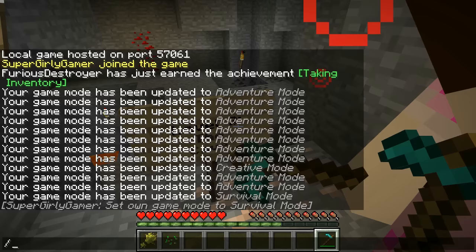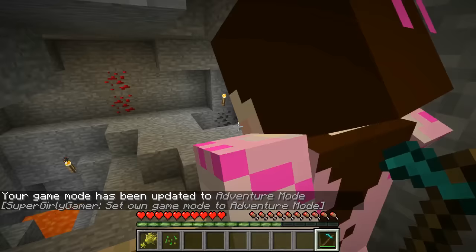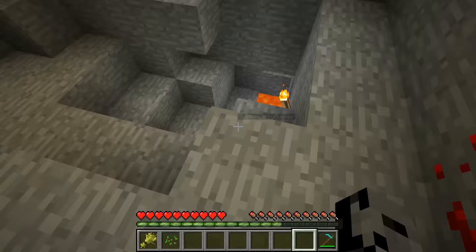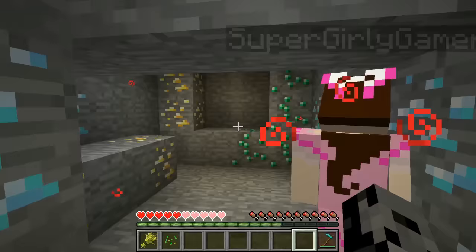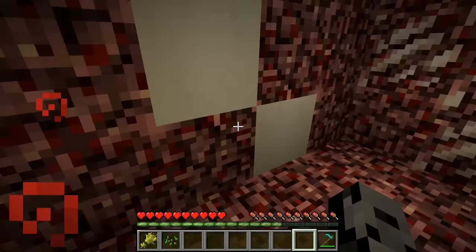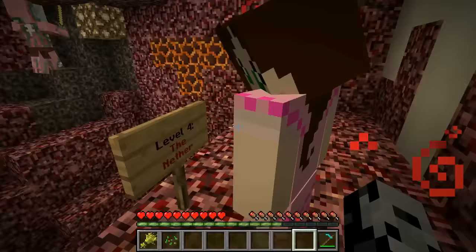Level 3: The Cave. This should be pretty simple - it doesn't look too bad. I see a hole right over there and I see lava. Three, two, one, go! I have a feeling it's in the lava - I'm going for it! Where's the button? Oh my god, there it is!